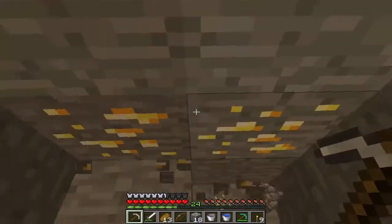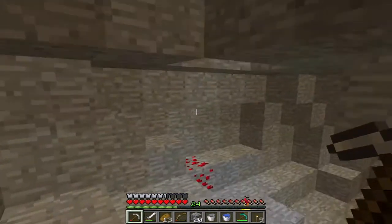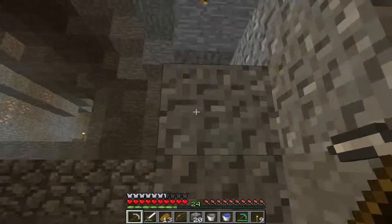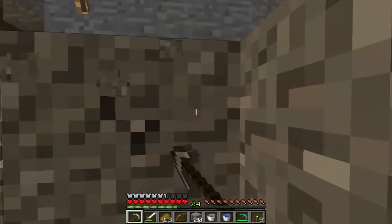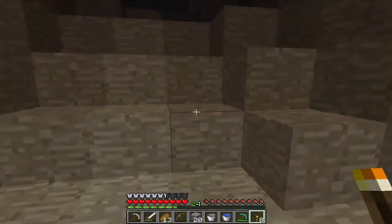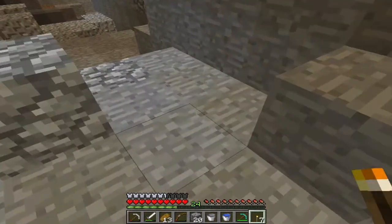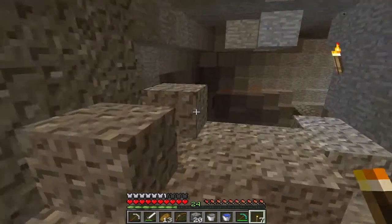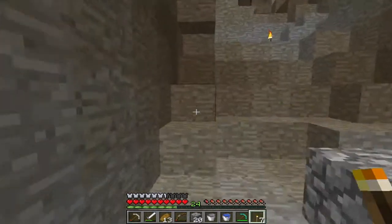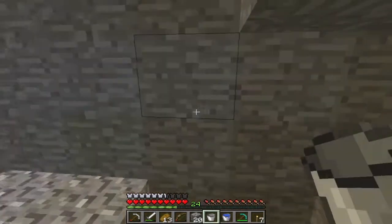We're going to be using this obsidian for many things, such as going to the nether — up the dimension. I think I want to do that in this episode, but I want to do enchanting. However, I will have to get 30 levels, and I'll show you why. The enchanting system changes in 1.8, so I'm going to have to update this whole area and show you some new stuff in 1.8 once it comes out. I'll be right back — I'm going to go mine some more obsidian, get more lava and stuff.